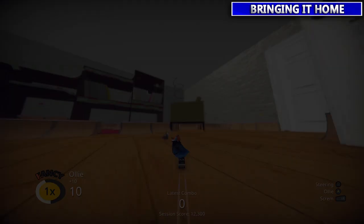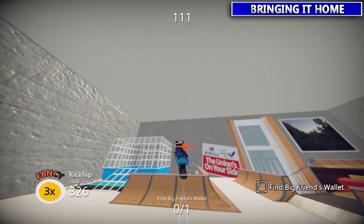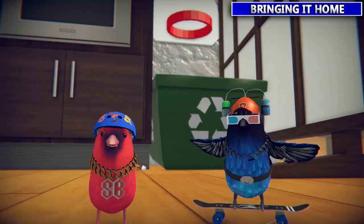Next up this guy wants you to find his wallet — definitely the easiest mission in this level. Just climb up this ramp, transfer over the quarter pipe, that one's really easy to grab.